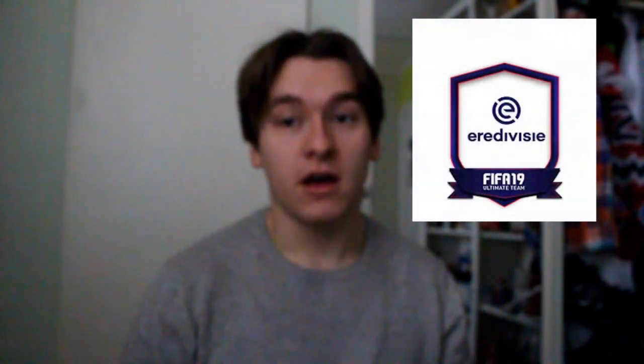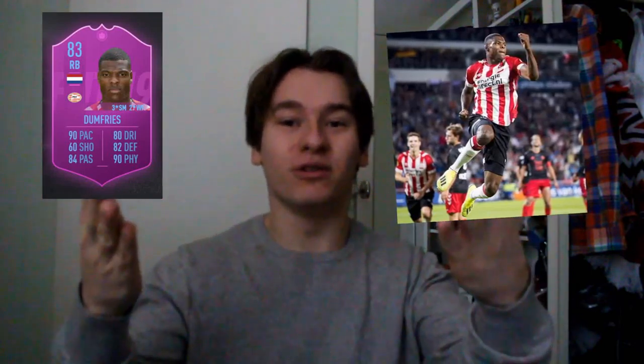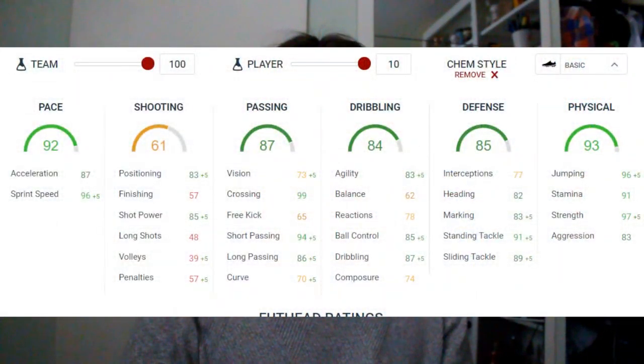What's going on guys, King777HD here, welcome to my new video. Today we're going to do the Eredivisie Squad Builder Challenge — this is actually the first SBC video for me. We're going to try to get Denzel Dumfries. Look at this card and those in-game stats: incredible physical stats, 99 crossing, incredible strength, defensive stats — probably one of the most overpowered Ultimate Team cards this year. We'll try to get it and build a team around it.